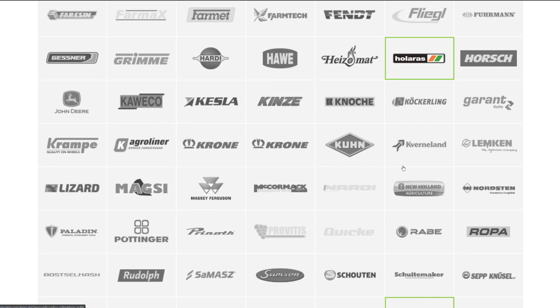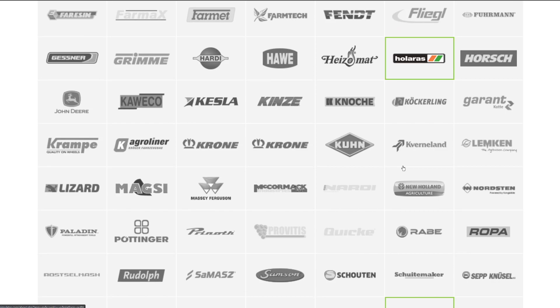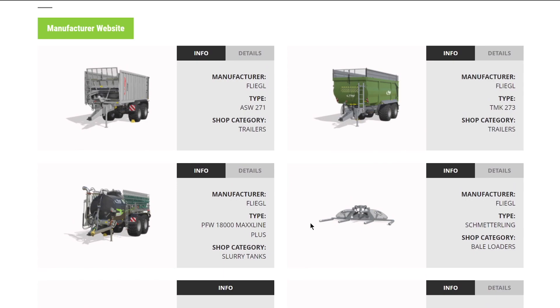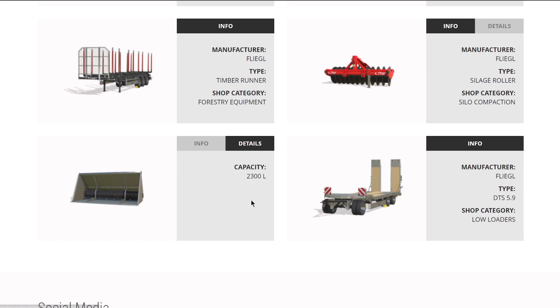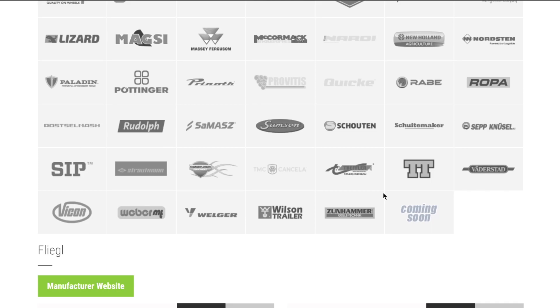From Fendt, their big 3,300 kilogram weight. Next up is Fliegl - the brand is finished. Let's look at everything: trailers, slurry trailers, bale loader, forestry trailer, soil compactor, front loader tool, and a roller of sorts. Also their low loader. That's everything coming with Fliegl.